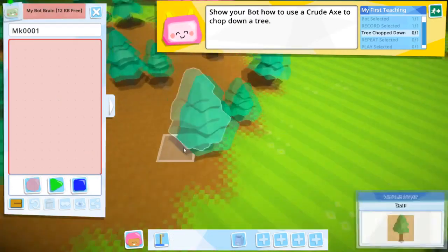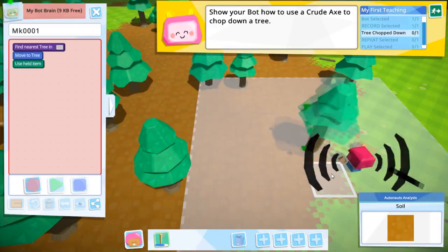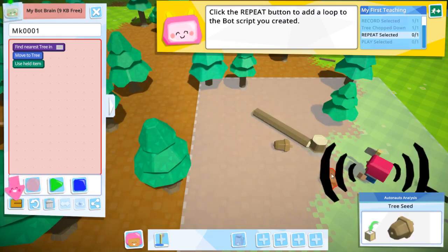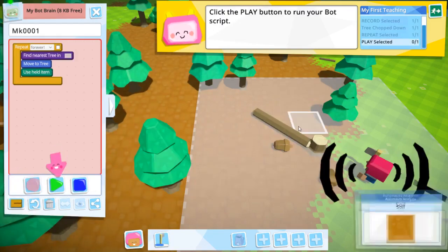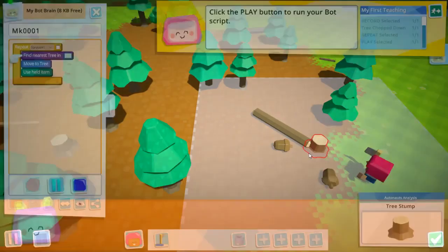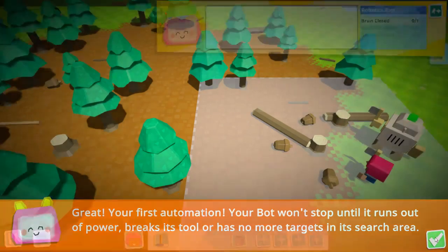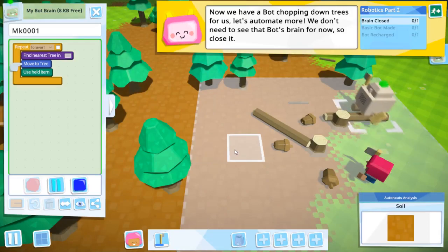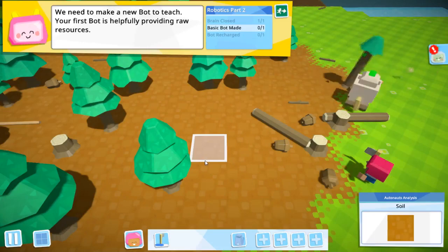Now we just need to grab our tool, move to a tree, it falls, then repeat. So now he will start automatically chopping down these trees. Your bot won't stop until it runs out of power, breaks its tool, or has no more targets in the search area. You don't need to see that bot brain for now, so close it.